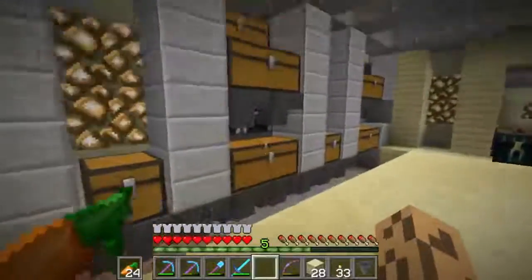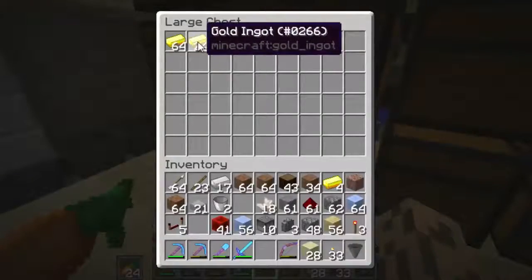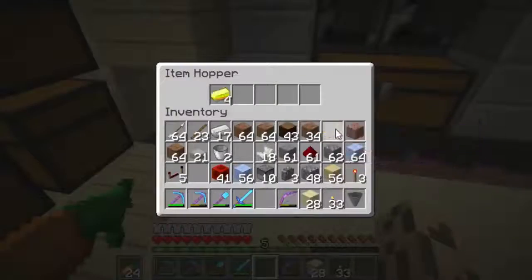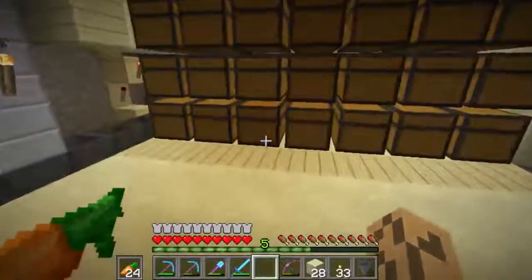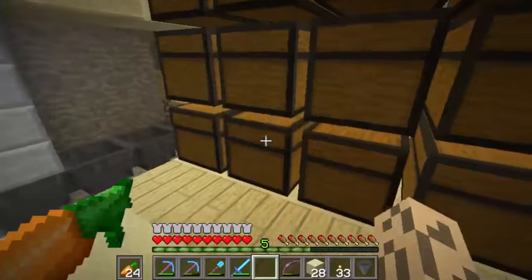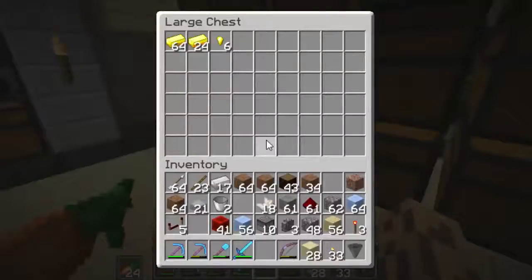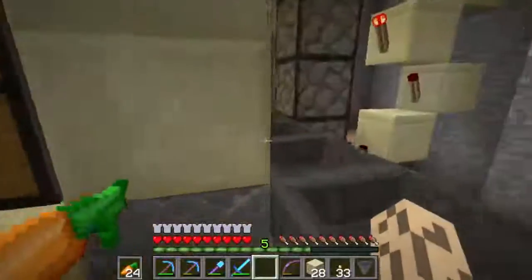We've got four gold which came out of that hopper and if we check how much gold we have — right, that chest starts at 24. So remember that number, 24. We'll watch this for a little bit. I just hope it works because I've spent hours and I mean hours on this. Hmm, okay, that's not good. Let's do some troubleshooting.